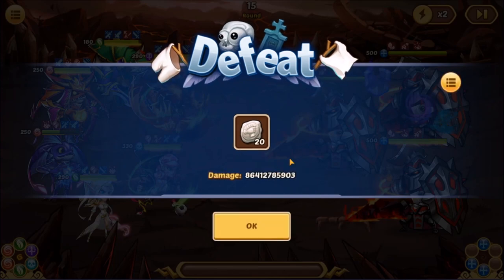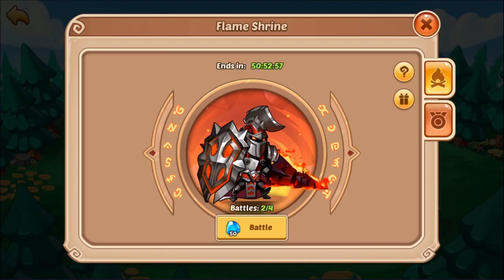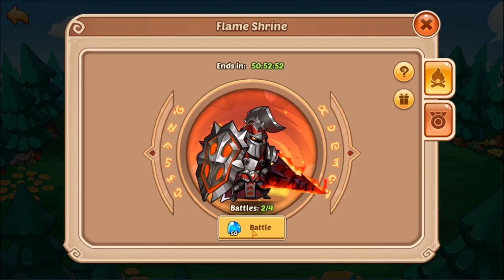86.4 billion — definitely not bad, and I will take it. Our goal is to break 83.3 billion on every attack; that will give us enough to finally break that one trillion barrier. Thakwa is hitting for 20 billion now which is awesome. Slightly worse DoT replication on those Delaciums, but with two attacks we are 100 billion away from Randomized.